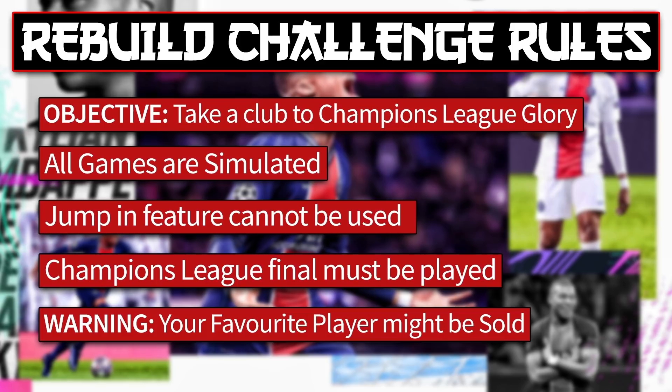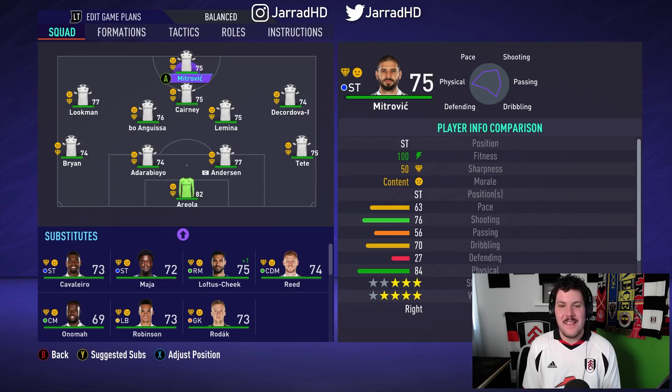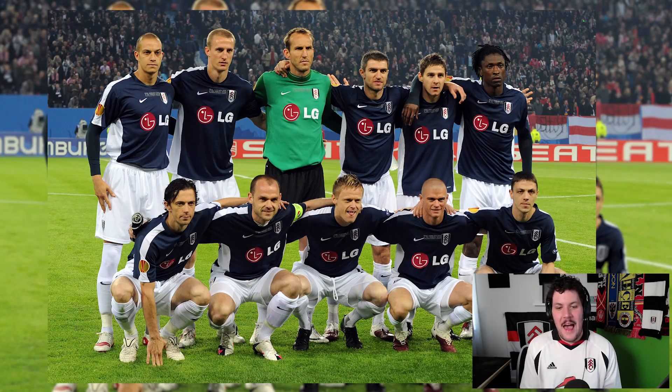Now it's time to jump into the rebuild. This is the default starting 11 for Fulham in season number one. Players like Anderson and Areola aren't in the club anymore, but this is the default squad — the latest squads from EA. I have put Fulham in the Championship to keep things realistic. On the screen now is the side that we need to replicate in FIFA 21.